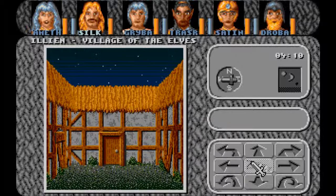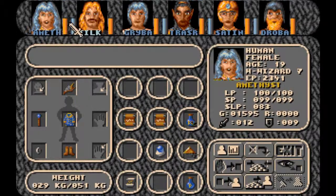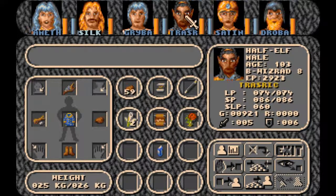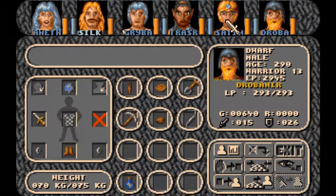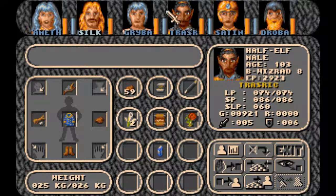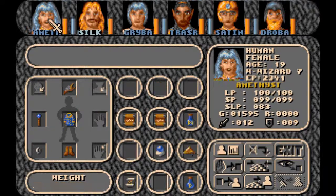I wonder if we're going to find anything of interest here — any quests? A ration is 10 gold. I don't think we need rations, but that's pretty cheap. She's got nothing though. Are we out of rations? Oh, Satine has all of them — 57. Maybe give some to Graven and a little to Silk.